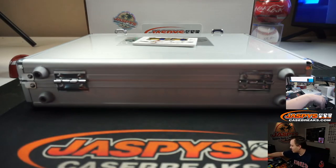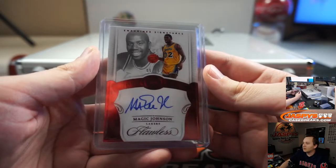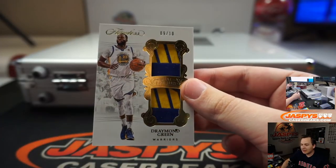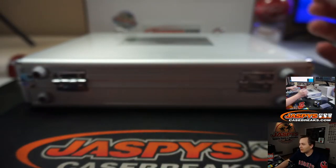Here we go. Close your eyes. 9 of 15, and right behind him, 9 of 10, Draymond Green. Dual patch. Back to back hits for Marco. Game used. Nice. So there were the box hits, now for the encased hits. I think we can go right and then left — so right side first.